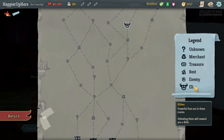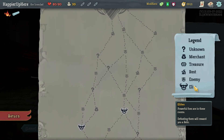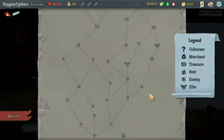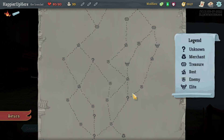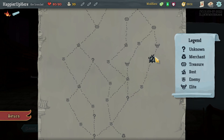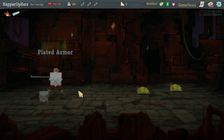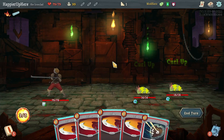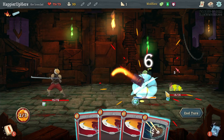If I start on the far left I'll get two question marks — three, four, five, six. I think between here and here it's the same path: rest, elite, regular fight, regular fight, rest. Maybe better to go this way just so I have an upgrade opportunity before the elite, but let's get there first.